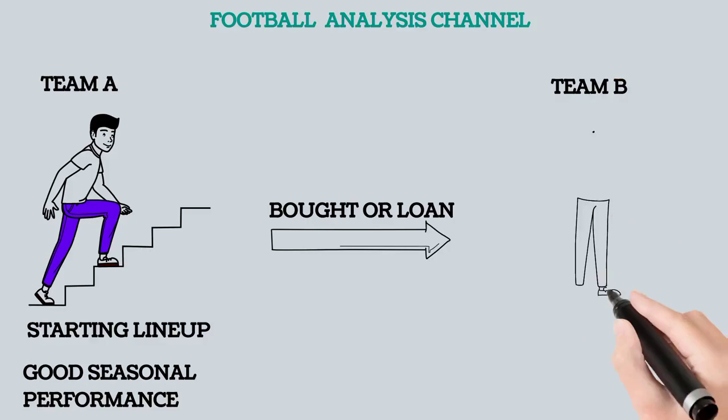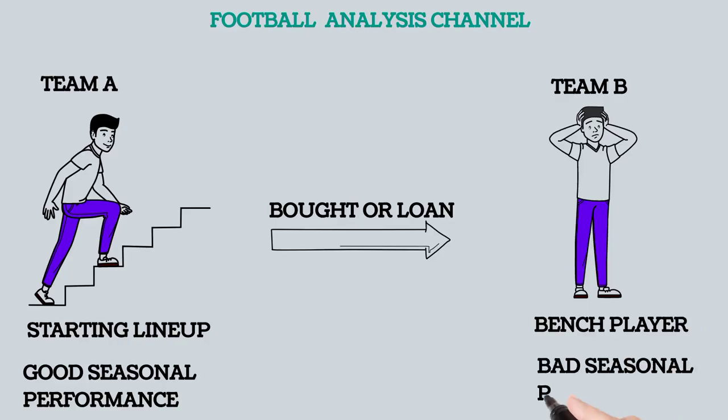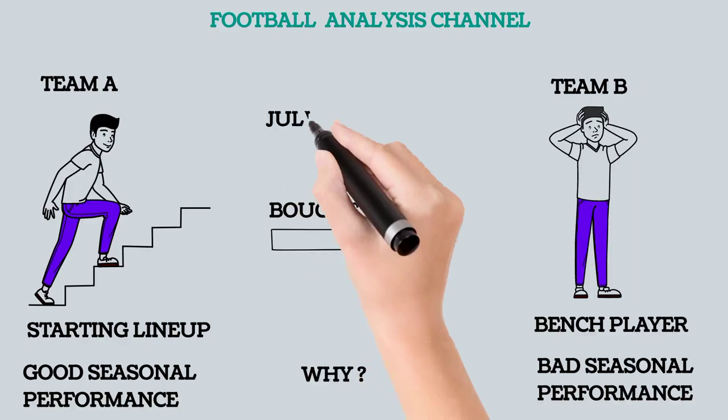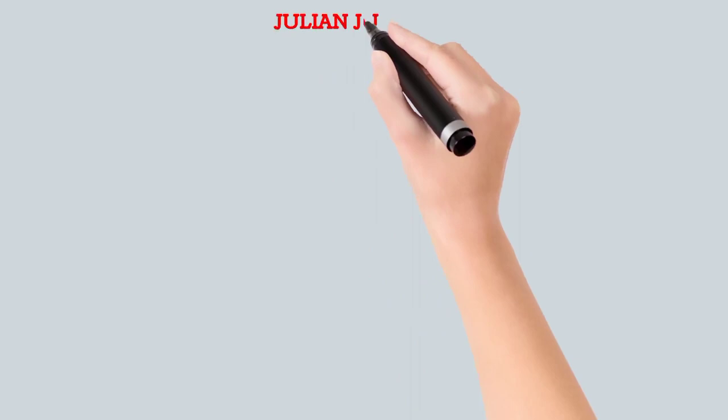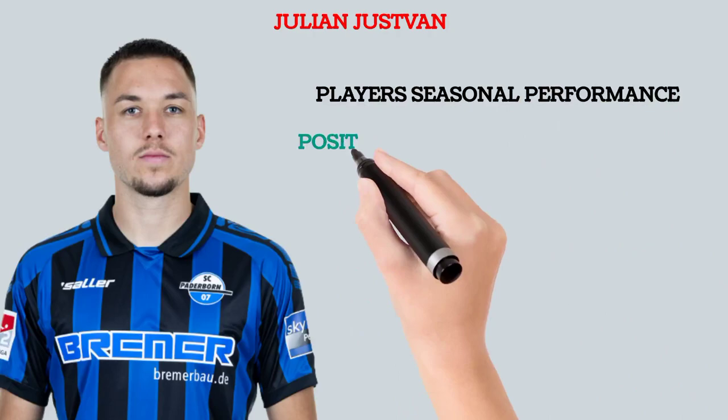When he gets to Team B, there is a big problem — he is having a bad season. He sits on the bench and his record for Team B is very bad. Why is this happening? In this video we'll be looking at Julian to analyze this player so that he can play in every single league and be a very good player.